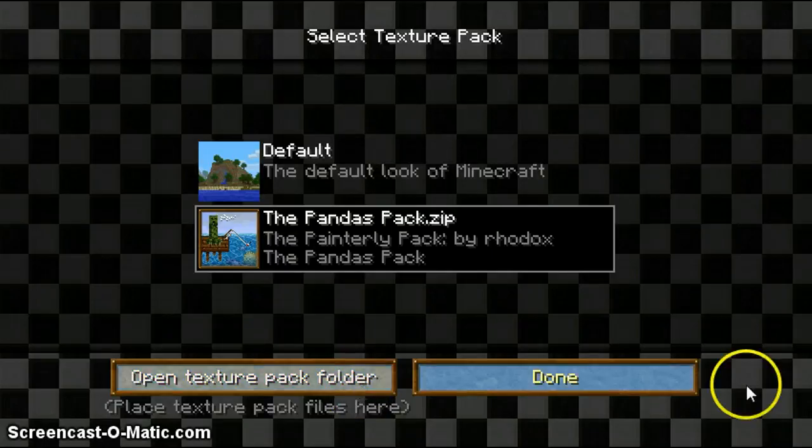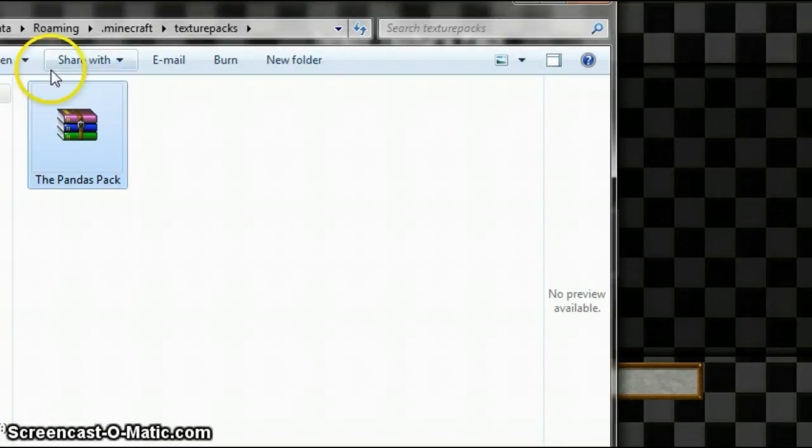So you open the Texture Pack folder, and a little window should pop up — this should pop up. And it'll be under AppData\Roaming\.Minecraft, and then you'll be in Texture Packs.